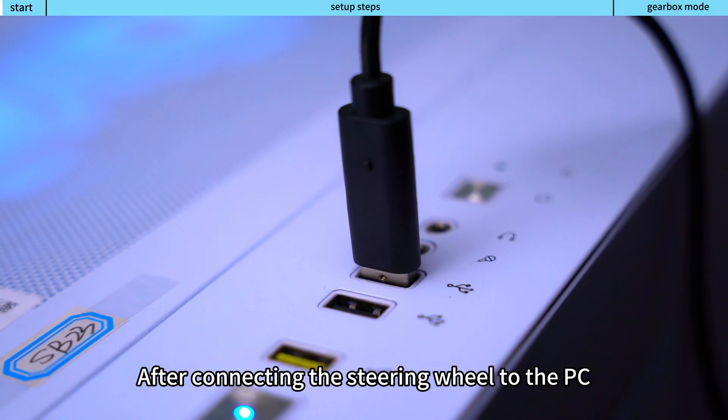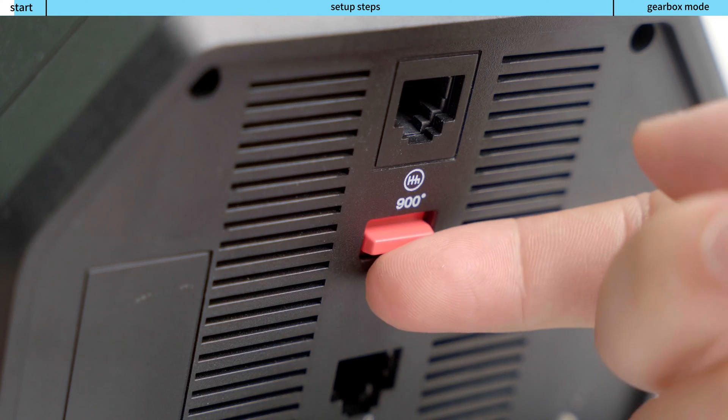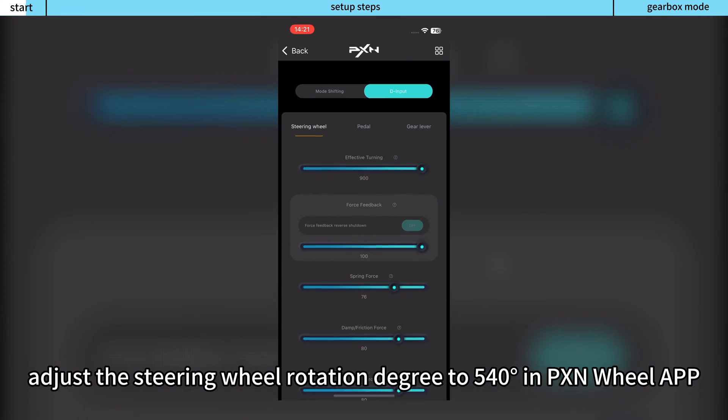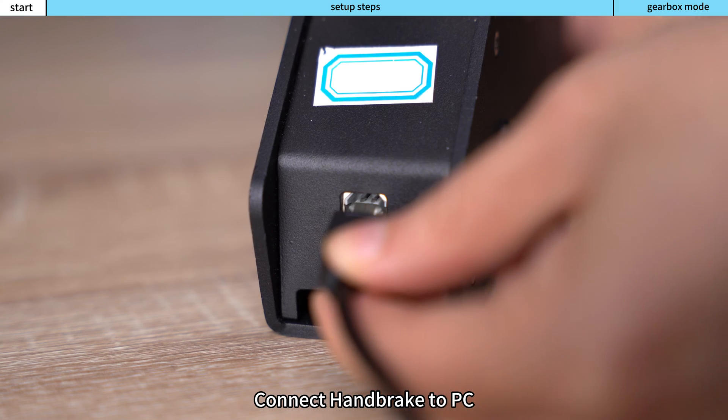After connecting the steering wheel to the PC, switch the rotation degree switch on the back to 900 degrees. Adjust the steering wheel rotation degree to 540 degrees in the PXN Wheel app. Connect the handbrake to the PC.